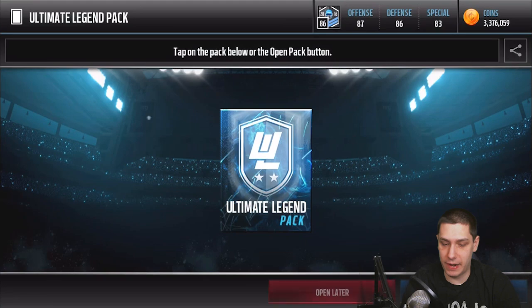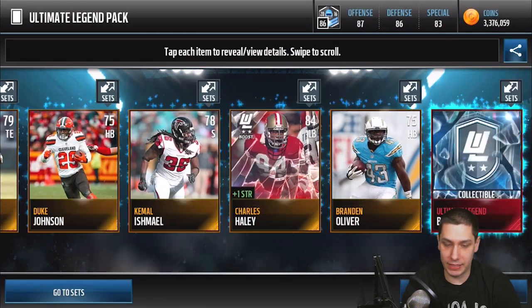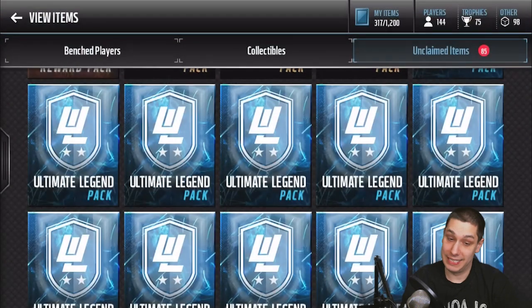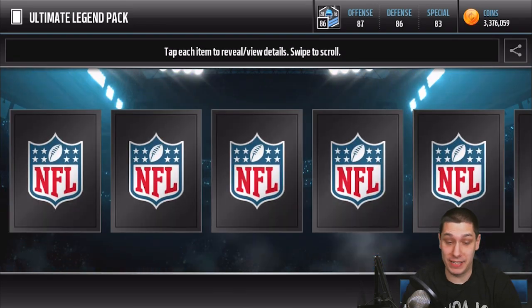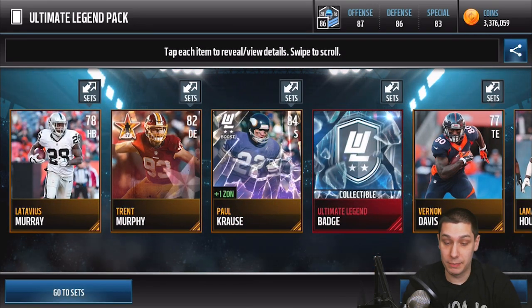We get a gold Charles Haley there — 84 version. It feels like we're just not getting a whole lot out of these packs right now, to be honest. These things are 50,000 coins each, and I definitely have not made 50,000 on very many of them, if any. Paul Krause there.